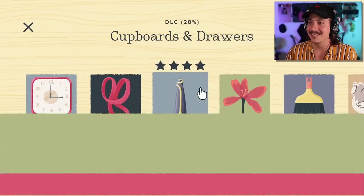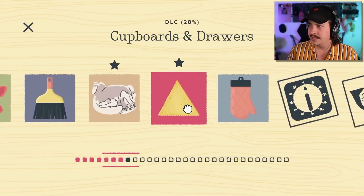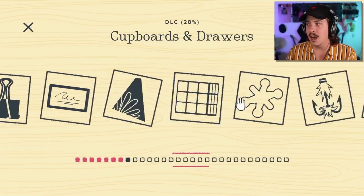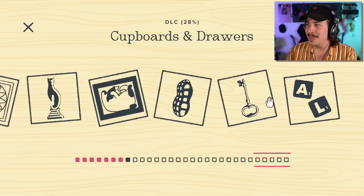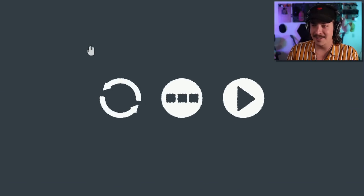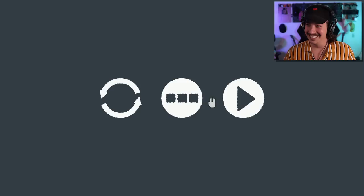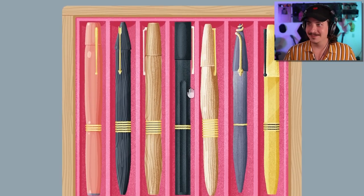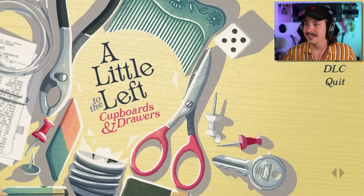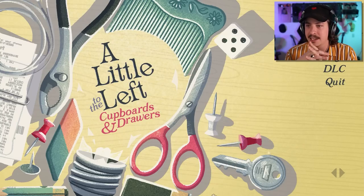Awesome, so that is 1, 2, 3, 4, 5, 6, 7 — we've done seven of these puzzles so far and still have a ton more to go. A lot of these have multiple solutions on top of everything else. I'm going to go ahead and leave this video here and save some of these puzzles for next time. Thank you again to the developer for sending over a code so that I can record this early for you all — very wonderful to get back into content for this game.